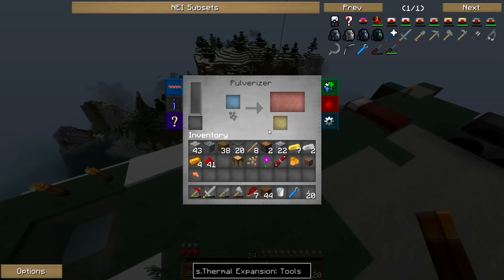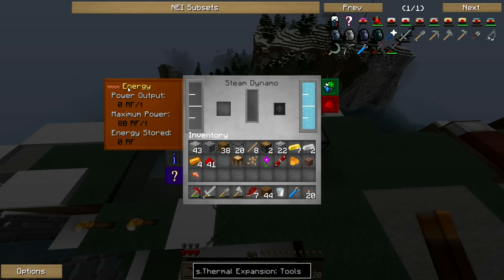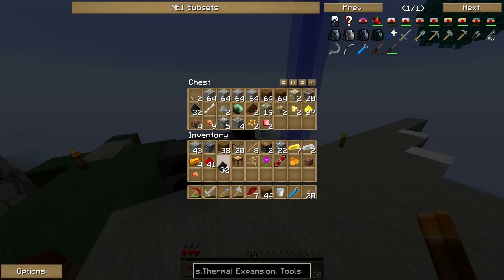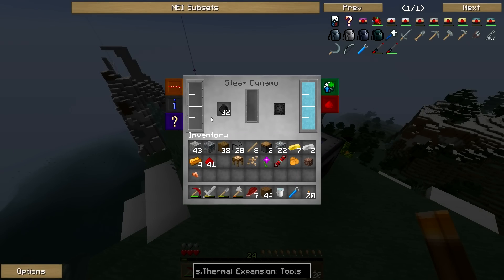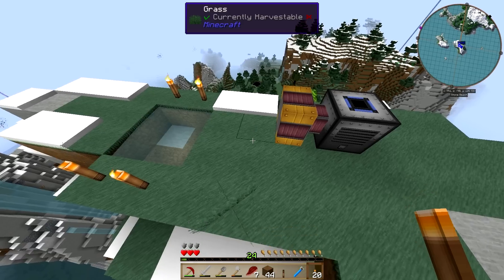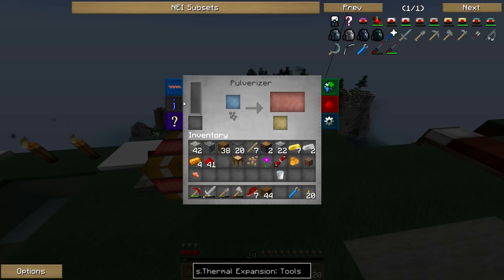So now we have water and now we can start producing some redstone flux, which is what it gives off. It gives out a max of 80 RF per tick, which is actually really good. Just grab out a good bit of coal — maybe that much — and then we plop it in there, and then it should start generating once we make a redstone lever. Give it a high signal — there we go, and it starts producing. Now we should be getting redstone flux in here.